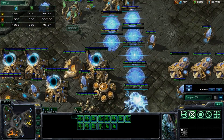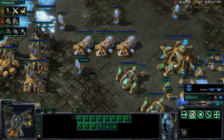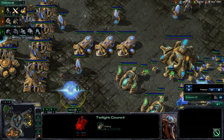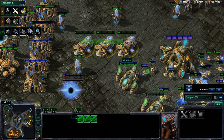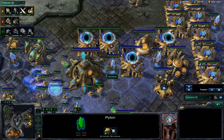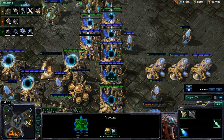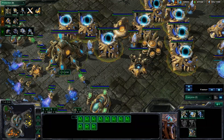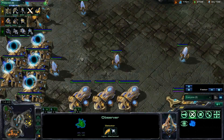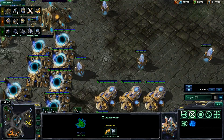He doesn't go for the Colossus. I'm not sure if he's going for any air. He definitely should keep getting those plus-2 upgrades going. He's going to try the Twilight Council now. If you invest in triple Forges, you definitely should keep it upgraded and keep the Chrono Boost going. He actually has all his Nexus full energy — that's kind of bad. He does have 11 gateways or something, which is really good. He does have only one Colossus — he should probably throw down one or two more Robotics Facilities.